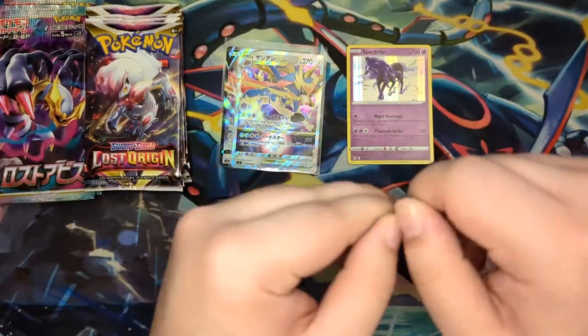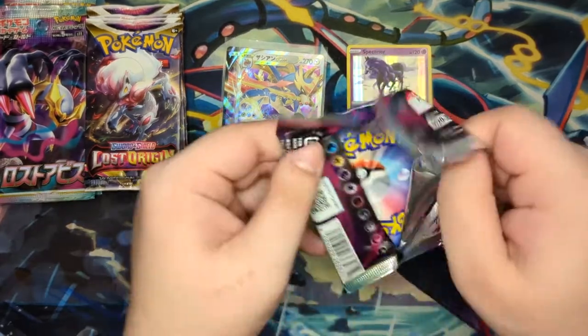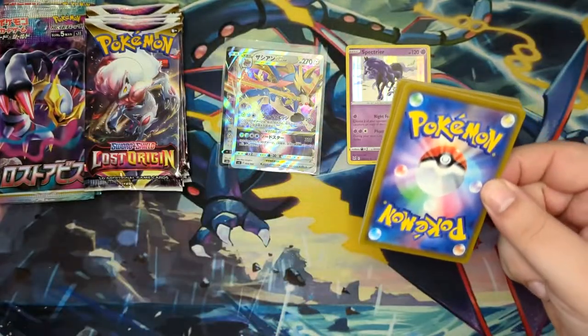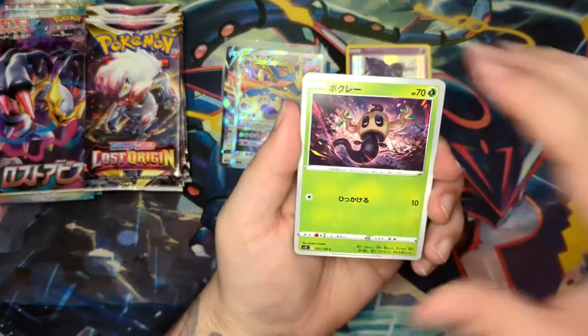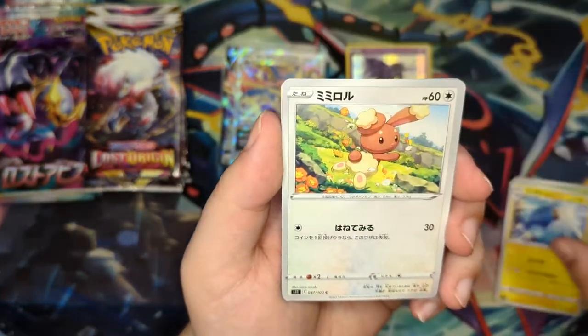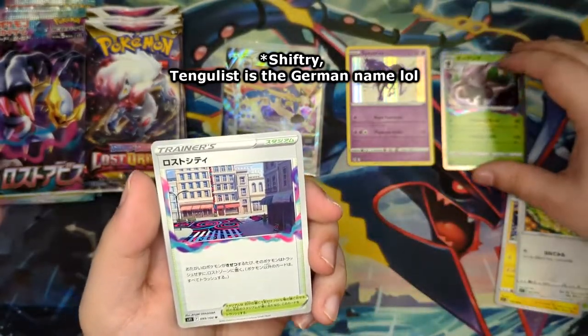Let's go for another Lost Abyss opening. I don't know if I can pull something here. At the time of filming, let me just talk about other stuff. I've actually gotten my pre-order in for Paradigm Trigger. As we pull a Tangeloss — nice. So we've pulled a holo out of both now.